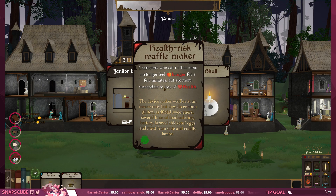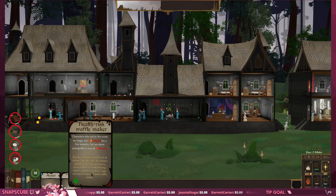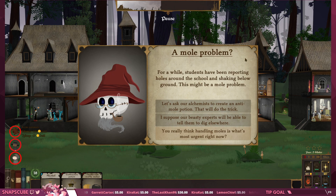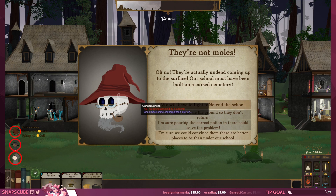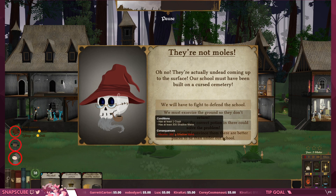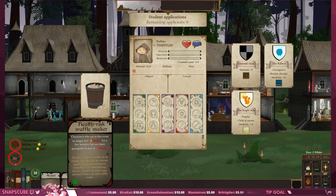Health risk — waffle maker! 'Characters who eat in this room no longer feel hunger for a few minutes but are more susceptible to loss of health.' A mole problem — for a while students have been reporting holes around the school and shaking below ground. Wait — they're actually undead coming up to the surface! Our school must have been built on a cursed cemetery. 'I'm sure we could convince them there are better places to be than under our school.' Yes, we did it! Oh my god — having all that shadow mana actually really paid off!